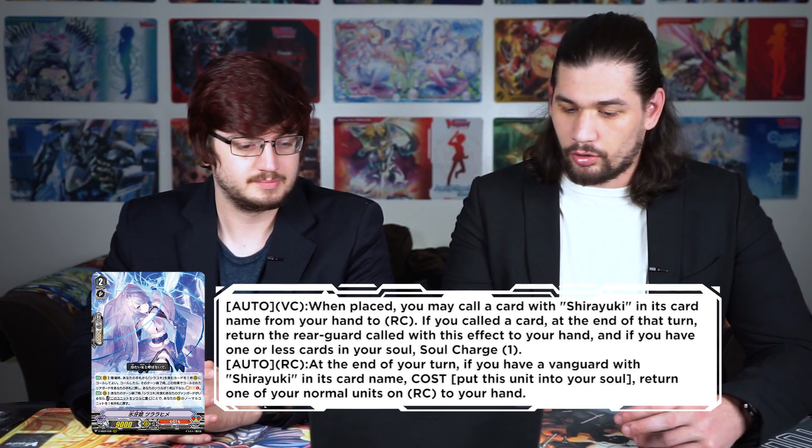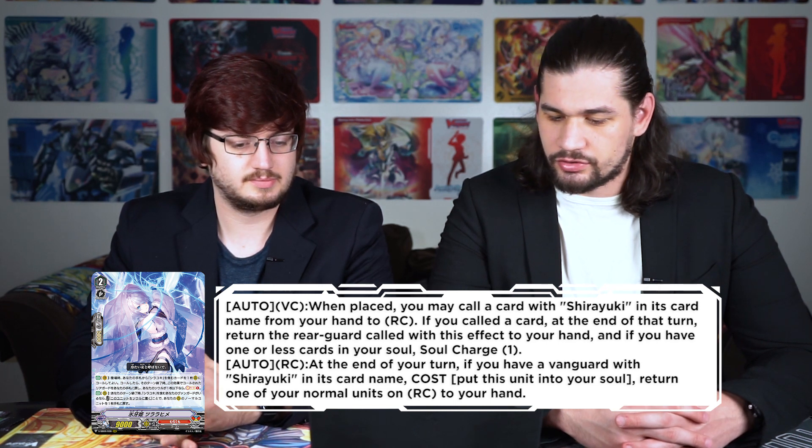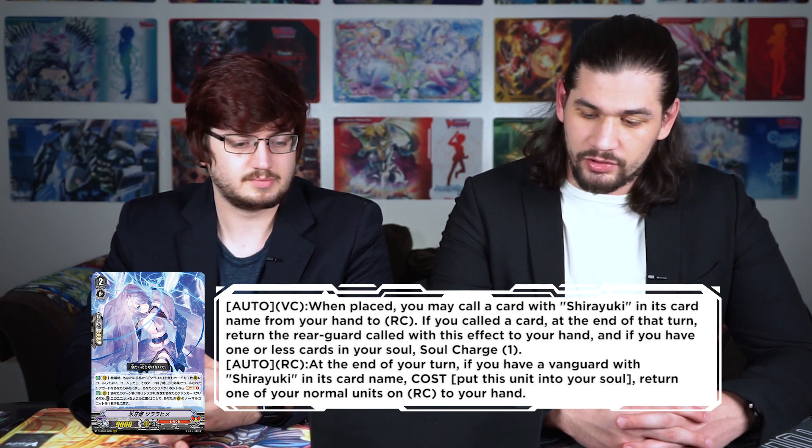Her other ability is auto rear guard: at the end of your turn, if you have a vanguard with Shiryuki in its card name, put this unit into your soul and choose one of your normal units on rear guard and return it to your hand. So it can be a Shiryuki you bounce back, or it can be any other normal unit if you want a 10k shield back to your hand. The way you play it is: use the new Shiryuki to call a new Shiryuki, have this on the board, and at the end of the turn, put it in the soul and bounce that Shiryuki from drop to hand. A lot of bounce mechanics.